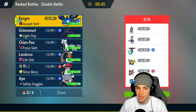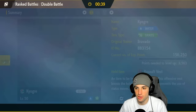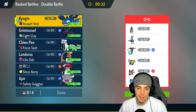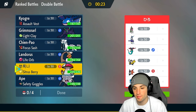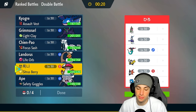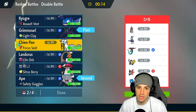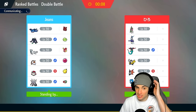We definitely want to bring Kyogre, but the question is do I want to lead it? It does have the Grass Tera type which is good against Meiradon, but it doesn't have Protect which is a bit of a problem with Fake Out. I'm gonna go Grimmsnarl for the lead, go into Annihilate turn one, and then bring in Kyogre and Shen Pao. That's the play — lock it in.